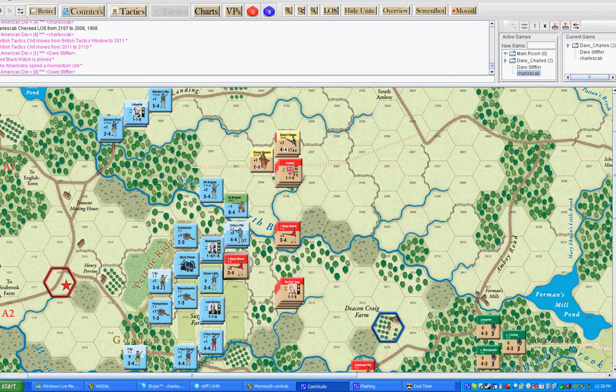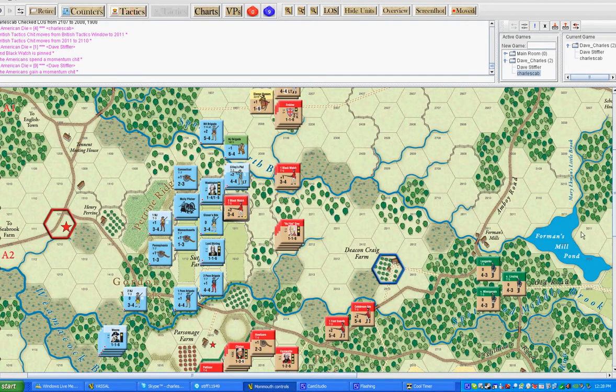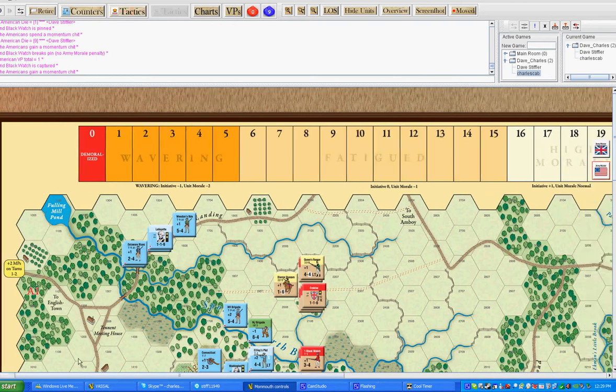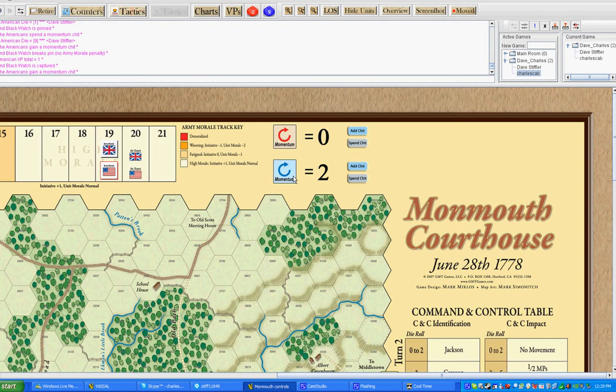That nine becomes a ten. The result is attacker captured. Essentially, if there were more than one unit there, I could pick which unit I wanted to take — I wouldn't have to take your lead. And if you look over to the left and see that dot, I get a momentum chit back for that. I'm going to capture that fella. You'll notice that moved the morales — plus one to me, minus one to you, so it's back to all even. And because it's a plus two morale unit that was captured, I pick up another momentum chit. That's pretty big for me.